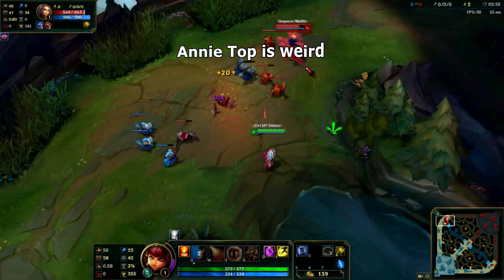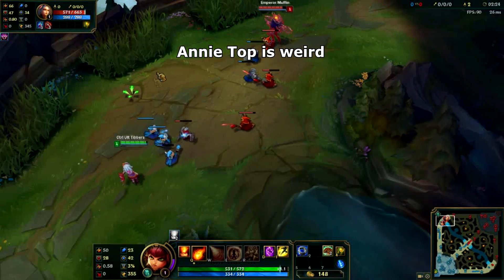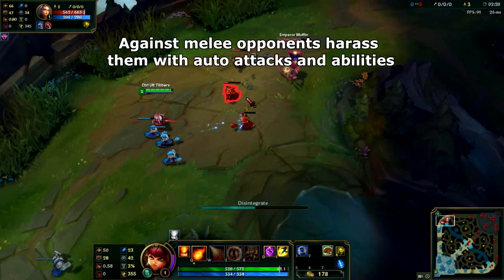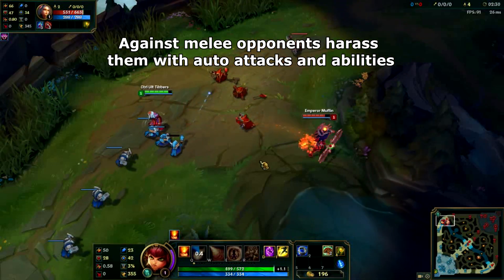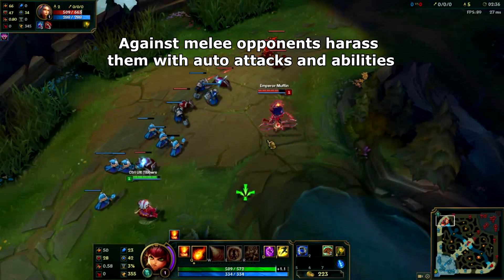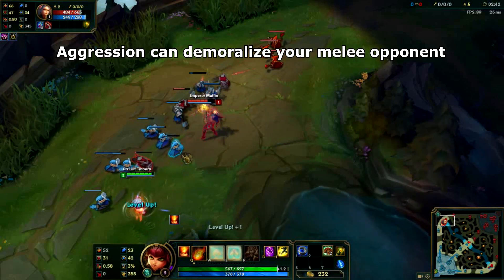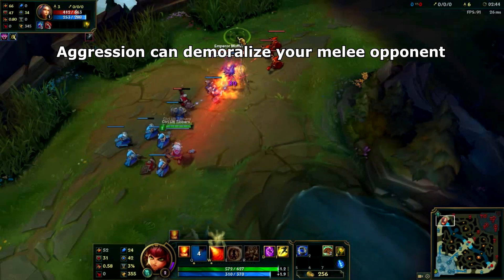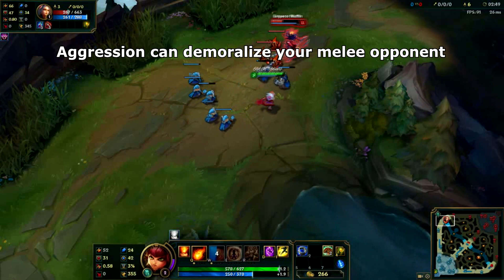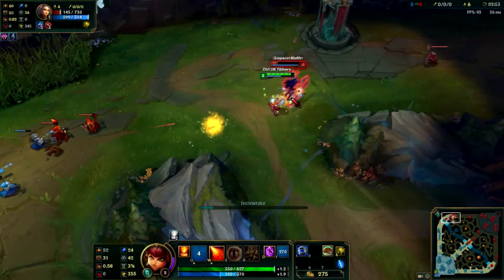Now let's talk about Annie's laning capabilities. In the top lane, Annie is an oddball pick and will throw off a lot of people. Nine times out of ten you will be laning against a melee opponent, which means you get to abuse them with auto attacks every single time they go in to farm — just remember to back up between auto attacks to avoid excessive minion aggro. Being extremely aggressive on Annie in the top lane can drive people into submission, forcing them to play passively, which makes it easy to whittle them down to low HP and finish them off.